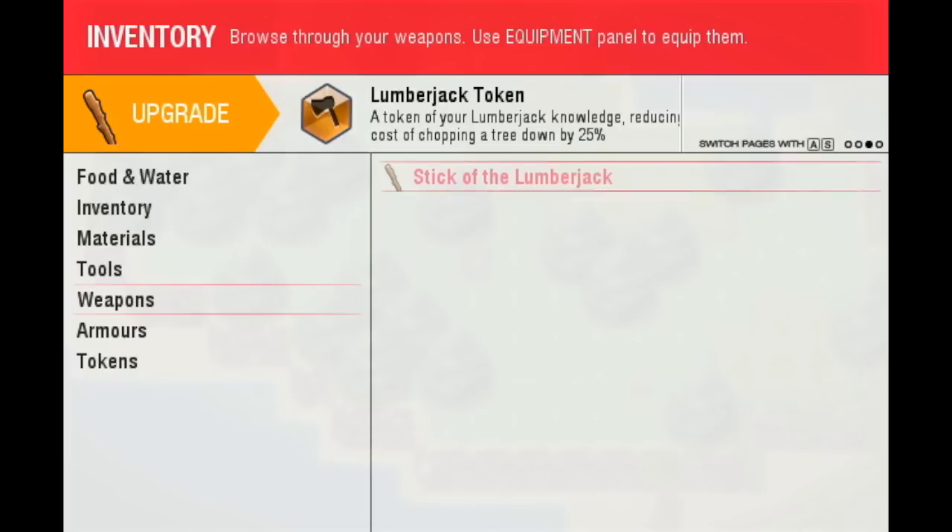We can see the effects — in this case, the lumberjack token says 'a token of your lumberjack knowledge, reducing cost of chopping a tree down by 25%.' So if it costs 25, it will cost about 19 energy. That's a lot — trust me.